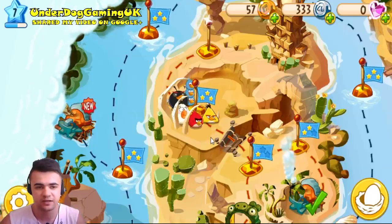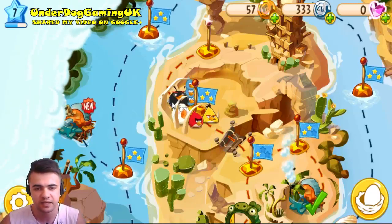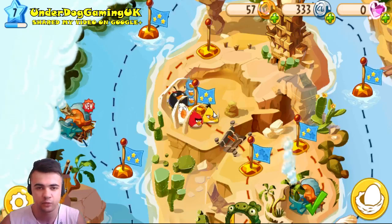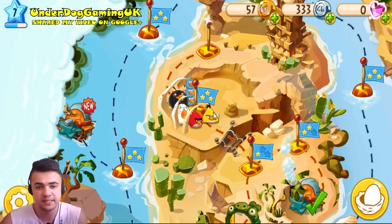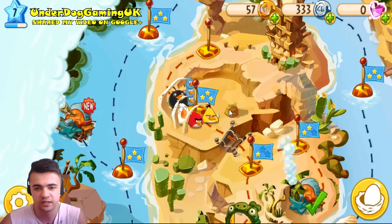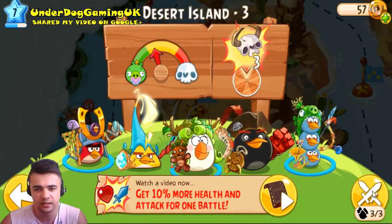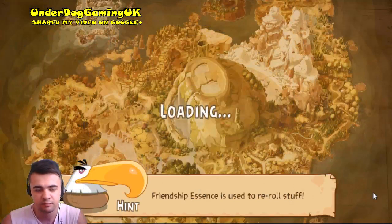Hey, what's up guys, my name is Benj and welcome back to another episode of Angry Birds Epic. Last time we were stuck because I couldn't defeat those zombies. I played like 10 times and finally defeated them with 3 stars. There was no trick — you need to put shields, heal and attack, put them really low, then kill one by one so they cannot revive. Now we are going into this map with my Knight, Healer, and the Bird Trio.